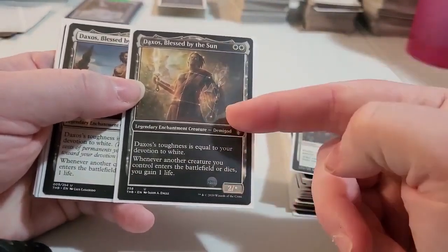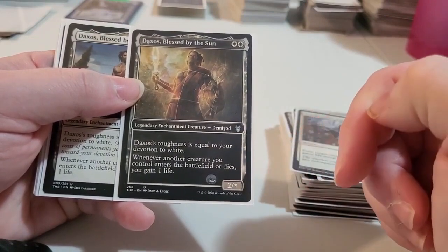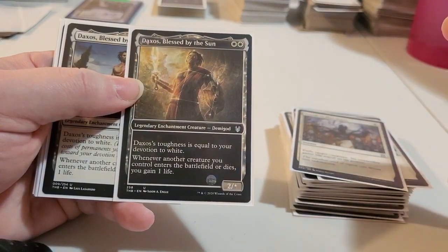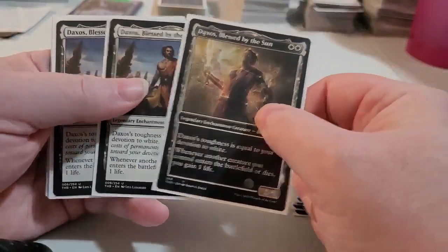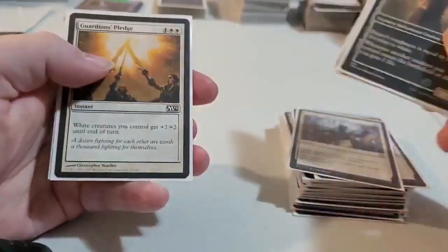This one is good. I found that because its toughness is your devotion to white, and when a creature you control enters the battlefield or dies, you gain one life. With them being legendary creatures, you only have one on the board at a time. Even though I've got four of them in here, it is what it is.